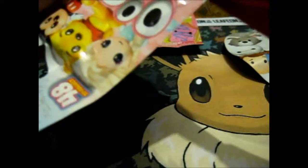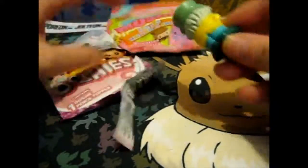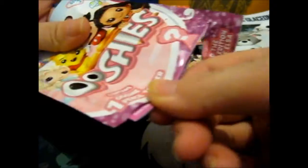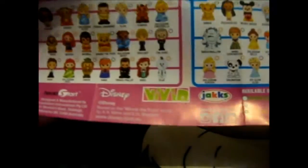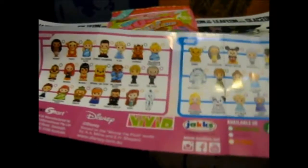Let's open this up and see what we got. Oh, we've got the Mad Hatter — cool! Each one comes with a checklist. They're color-coded depending on whether they're in a blind bag four-pack or seven-pack. Series 2 doesn't have a 12-pack like Series 1. Mad Hatter is in the rare section, so we have a rare — that's nice!